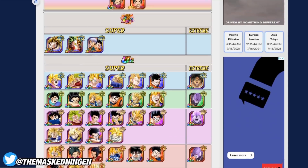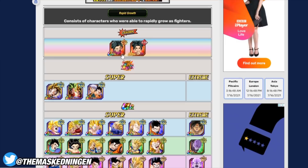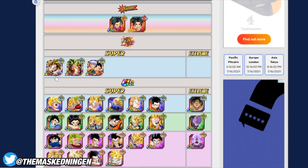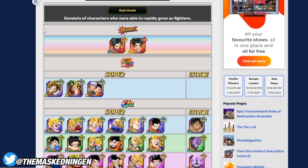Rapid Growth is Kefla's category. It's not the biggest category in the world, and as you can see there are quite a few AGL and tech types. All of the LRs are AGL, so they're all going to suffer from that damage reduction. Let's jump in and look at the top picks and the honorable mentions.